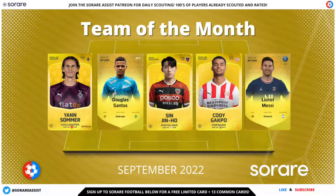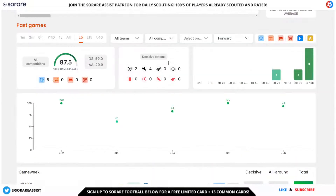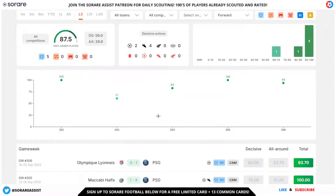Messi has an L5 of 87, an L15 of 81, and an L40 of 76 — this guy is absolutely a machine. I don't think this will be his final season; my guess is he'll play until he's at least 40. His price is currently £952. His September scores are a 100, a 61, an 83, a 100, and a 94. He's also scored two goals and four assists with a fantastic all-around score of 29.9.